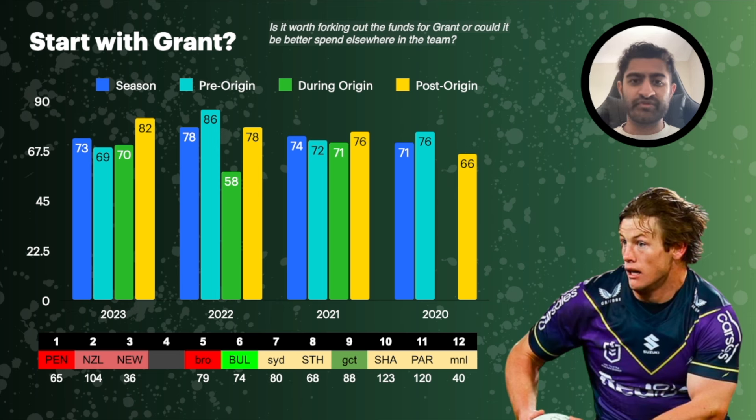I pulled a question from Twitter: is it worth forking out the funds for Grant or could it be better spent elsewhere? I wanted to do a deep dive looking at Harry Grant over the last four seasons to try to predict what he's going to score in the pre-origin period and the post-origin run. Over the last four seasons his pre-origin averages were 69, 86, 72 and 76 — fairly consistent. Last year was actually his lowest pre-origin run.